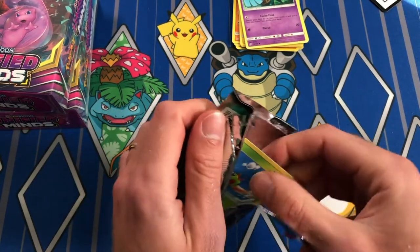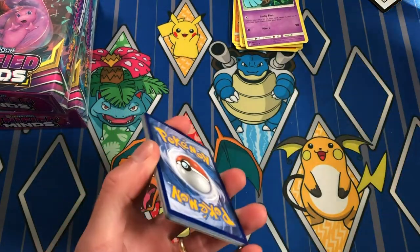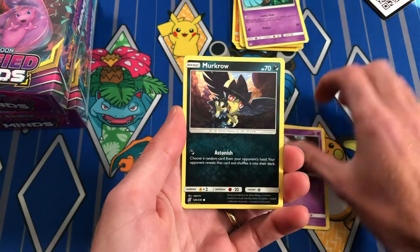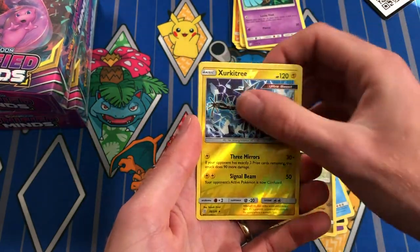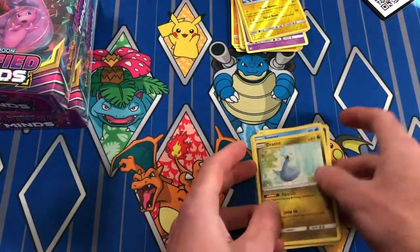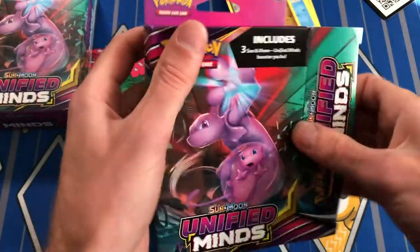Maybe we can get a white code card here — no, all greens in our first hanger. Exeggcute, Murkrow, Snover, Tirttouga, reverse Circuitry, Magmortar. Alright, so nothing in our first hanger. Let's check out our second one and see if we get some better pulls out of this.